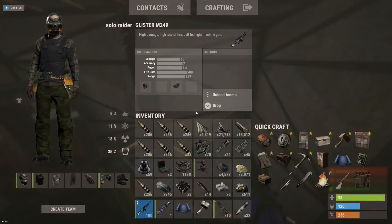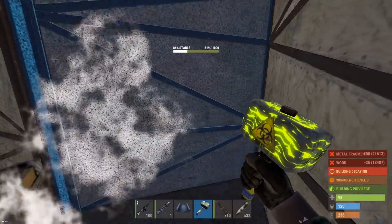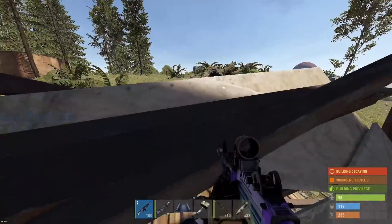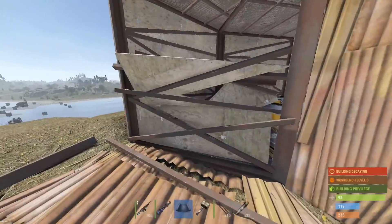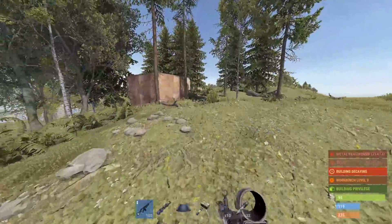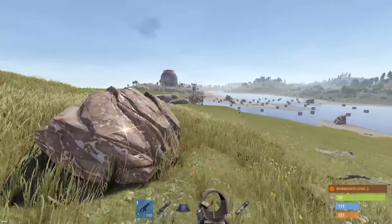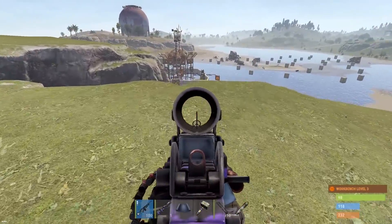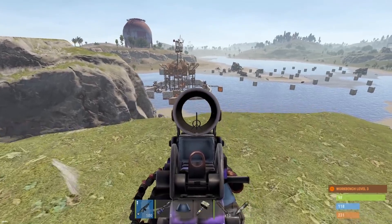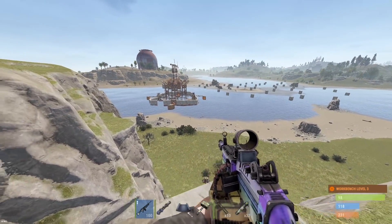I saw another base down the hill with all the triangle TCs around it — let's go check it out. I'll depot this stuff in the middle base and show you the base I was talking about. Check out all those triangle TCs — but it's raided, it's literally just a shell. We're gonna have to find something else.